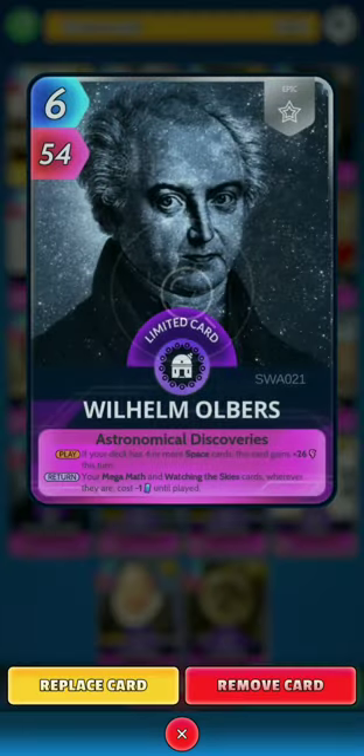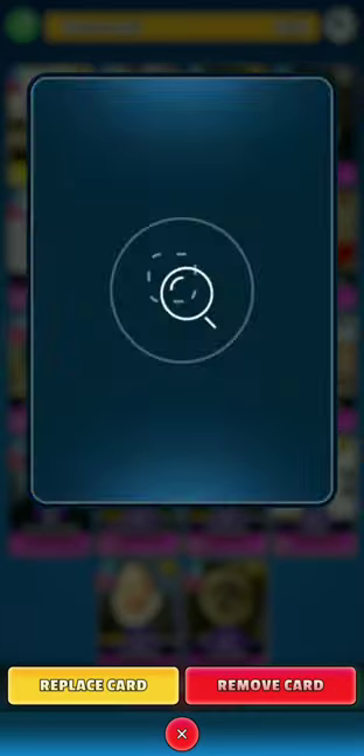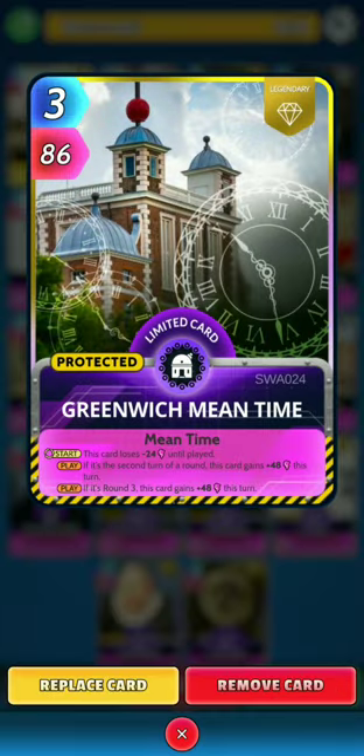Next, Wilhelm Olbers: on the play, if your deck has 4 or more space cards, this card gains 26 power this turn. On the turn, your mega math and watching disguise cards wherever they are cost minus 1 energy until played — that helps a lot this week with the low energy. Next, Greenwich Mean Time: at the start of a turn this card loses 24 power until played, but on the play if it's the second turn of a round this card gains 48 power this turn.